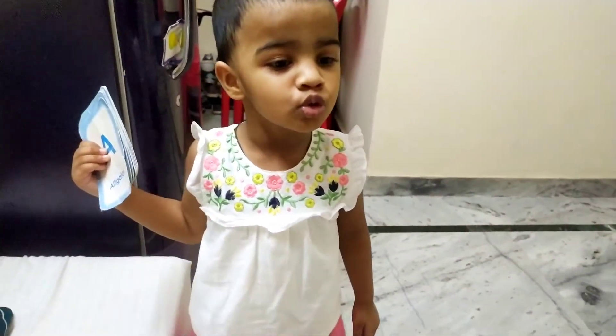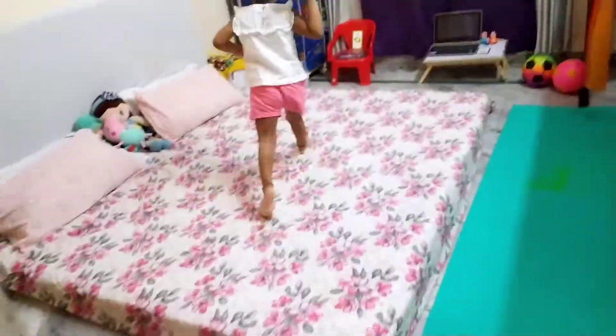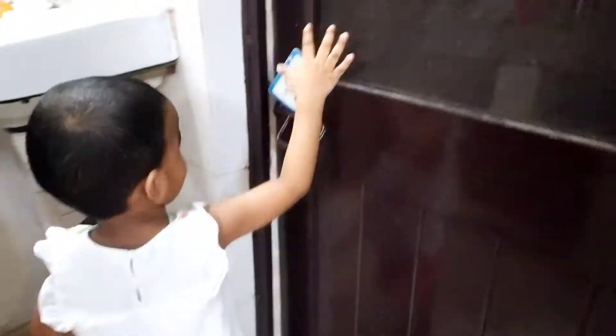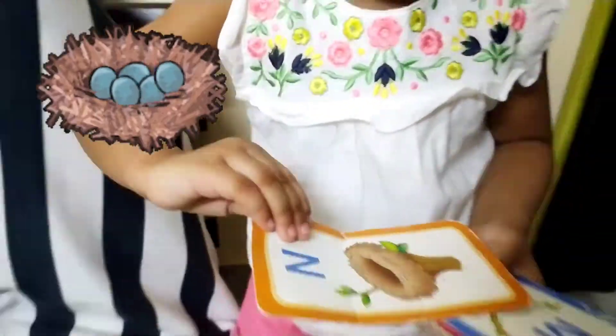L. Where is L? Oh, you're looking in this room. Oh, you got it. L for? Lemon. L. M. M for monkey. N. You know where is N? You already know this. Alphabet N. N for? Nest.